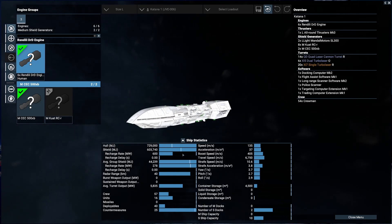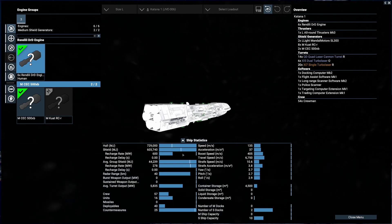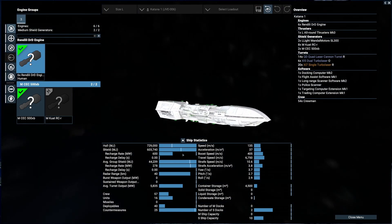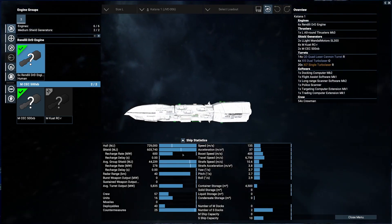Right now our stats are sitting at 729,000 hull, 603,740 shields, average group shields of 44,000 — that's not bad — and average turbo weapon output of 5,800. Speed is 135; she's not the fastest.